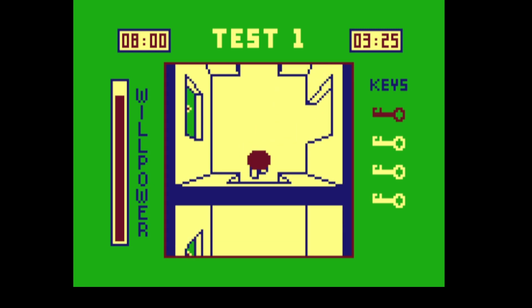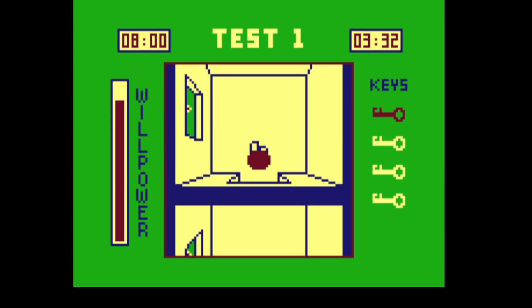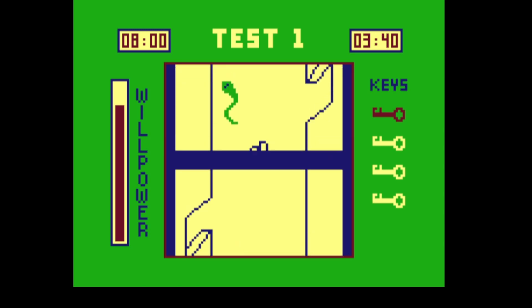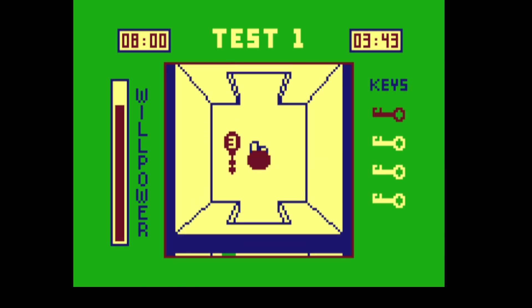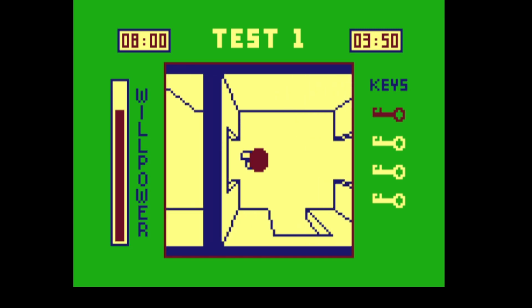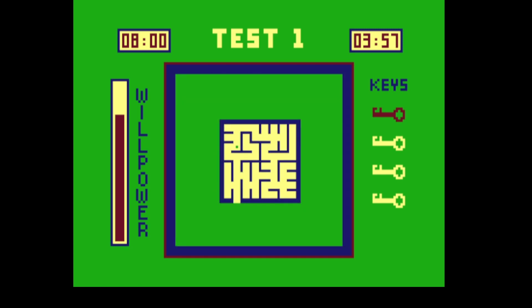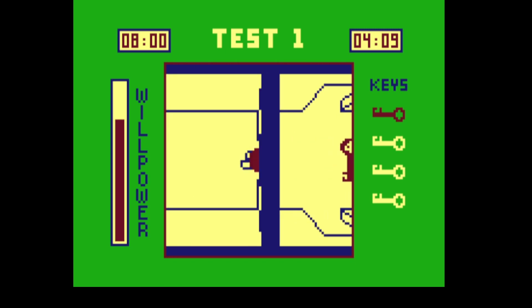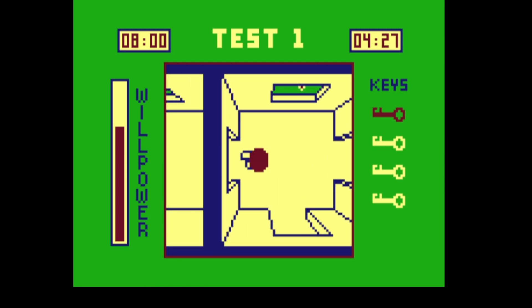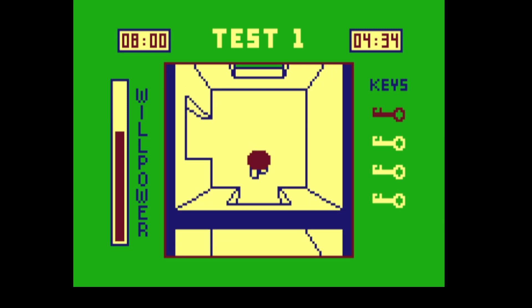You probably do have to collect all four keys. I haven't read the instructions, as you can probably tell. I notice the willpower meter on the left is going down slowly, so you've got to be careful. There's another key — but you have to collect them in order, which makes it even more dynamic. That was key number three, and you can't collect it until you've collected number two. This is a difficult game!